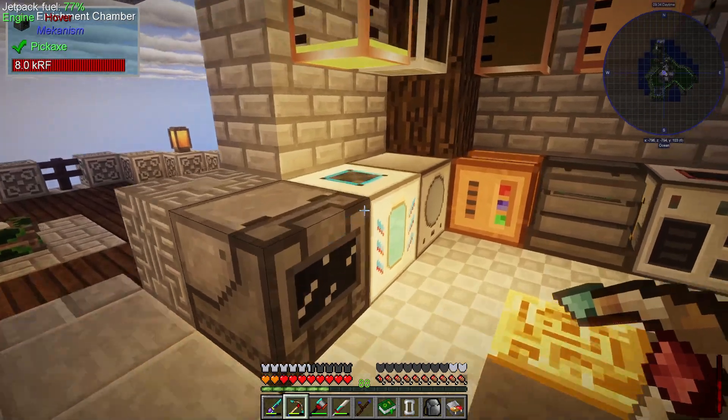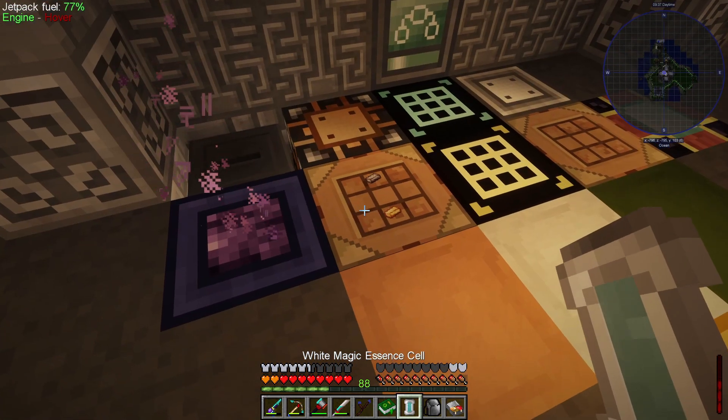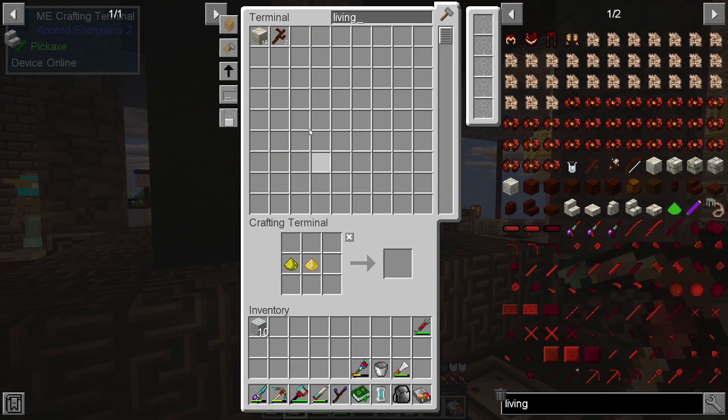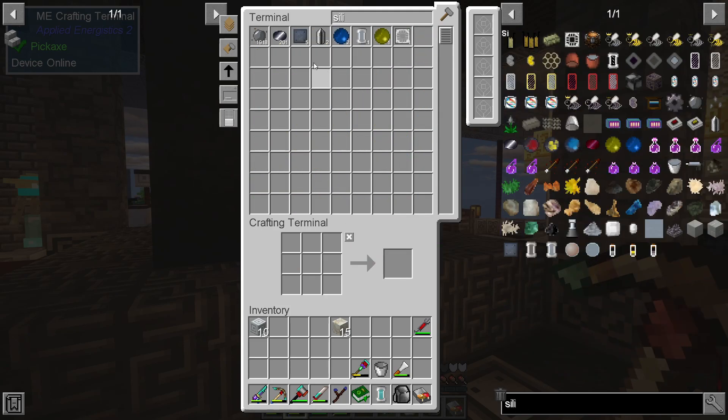That'll cook up and fill this up real fast — should give us 1000. I was hoping it was going to give us a full bucket's worth, and perfect — okay, there we go. So now we're going to need to get some living rock, and we're also going to need some silicon — we need to make a silicon block.